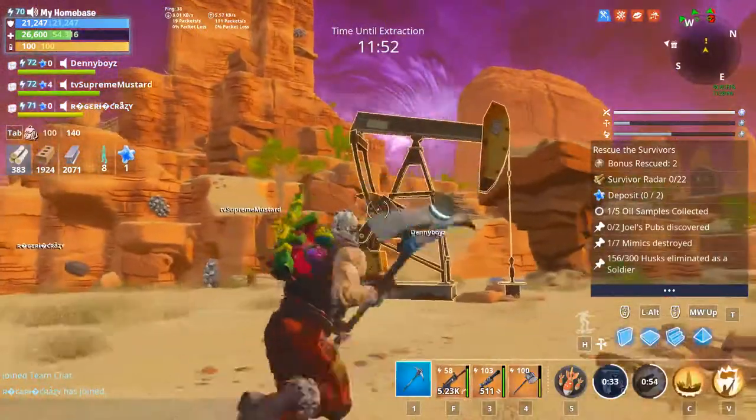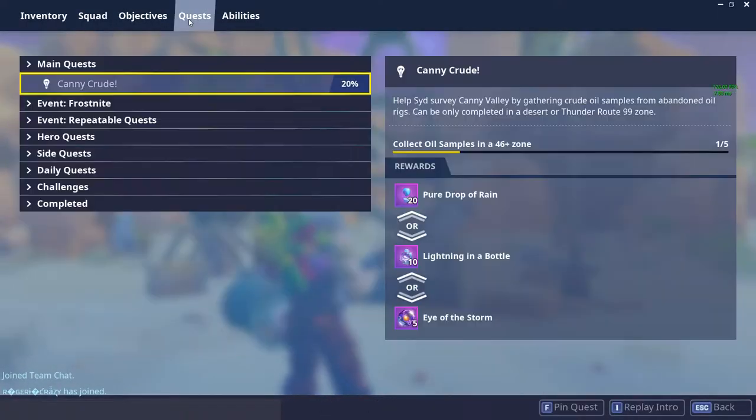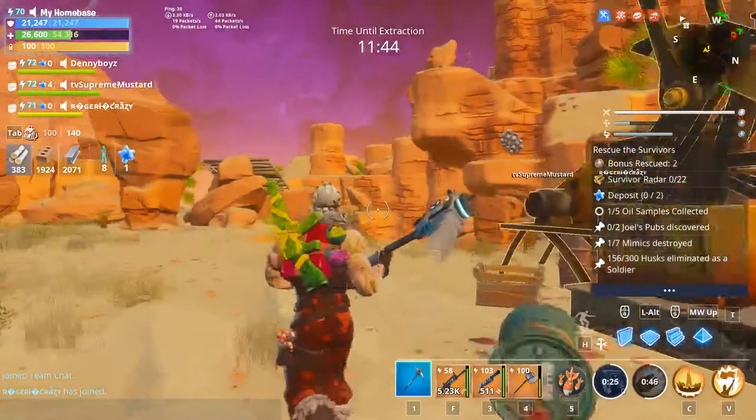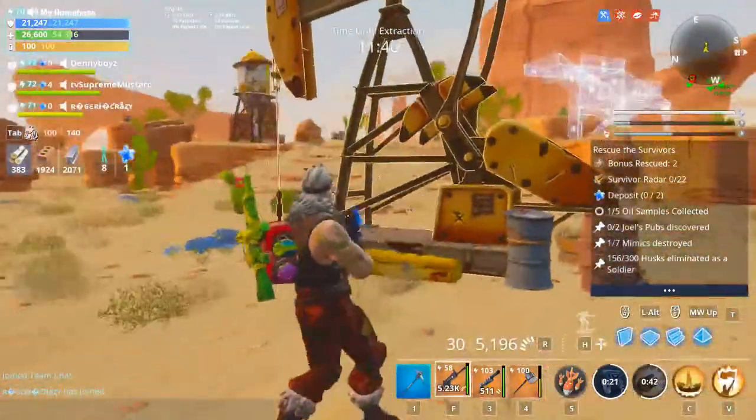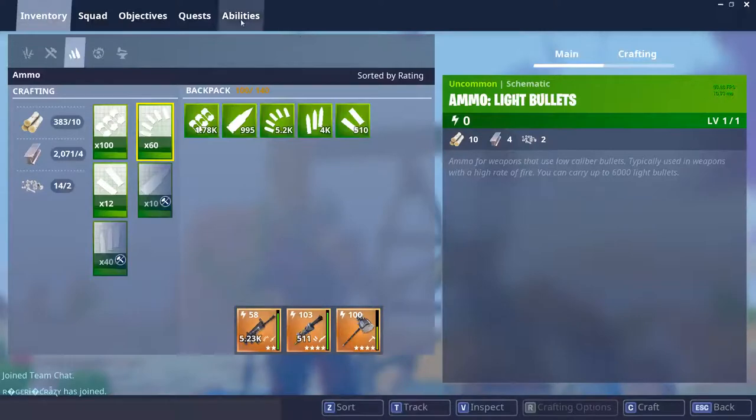Hey, what's up guys and welcome back to my YouTube channel. It's me Sidlias, and today's video we're gonna be doing a mission called Candy Crude — collect oil samples in a 46 plus zone. All you have to do is find these machines all over the map. Make sure you're in a 46 plus zone.